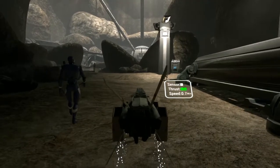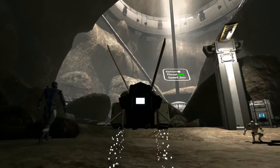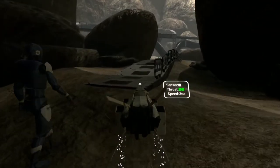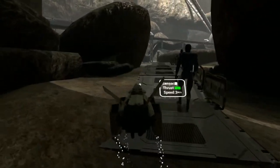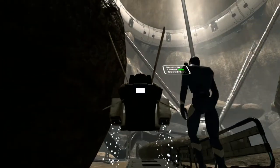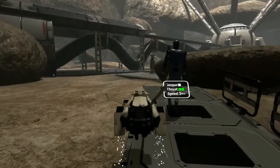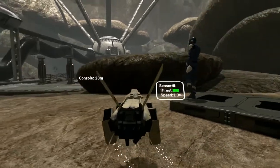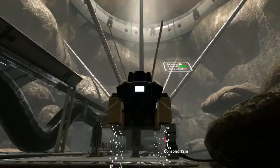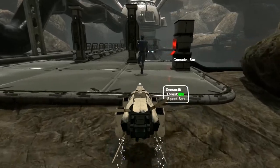We can control how fast it burns by siphoning some of that energy back up through the tether into four distributors. The last quake caused so much damage we had to take them offline. I've already rebooted their systems remotely, but they need to be powered on manually — you can do this by activating the console connected to them. Your double thrust will come in handy.